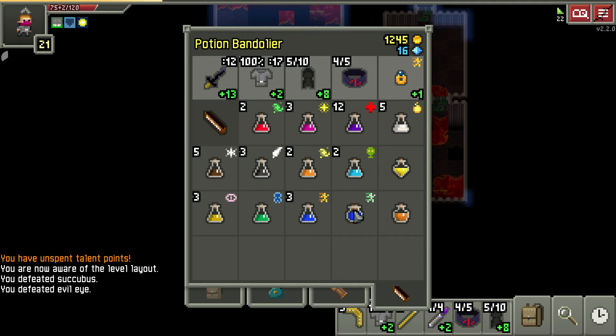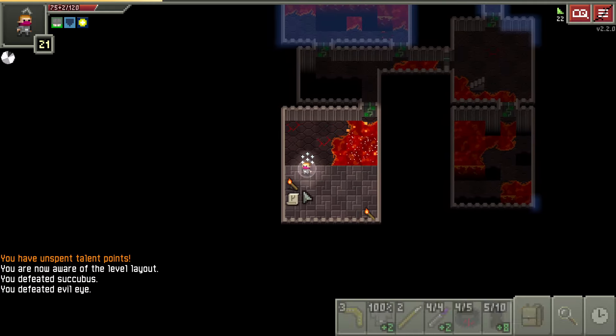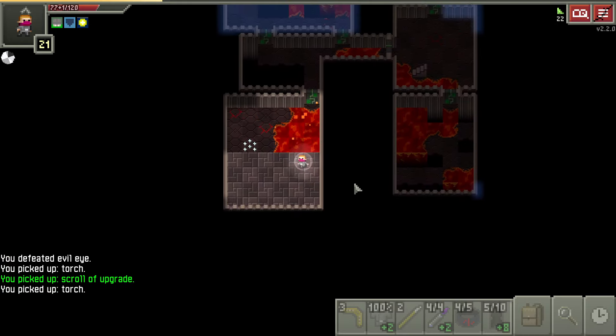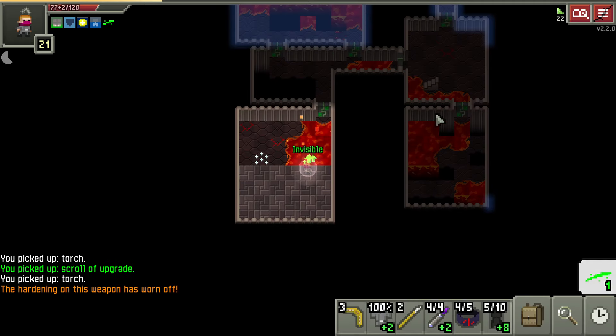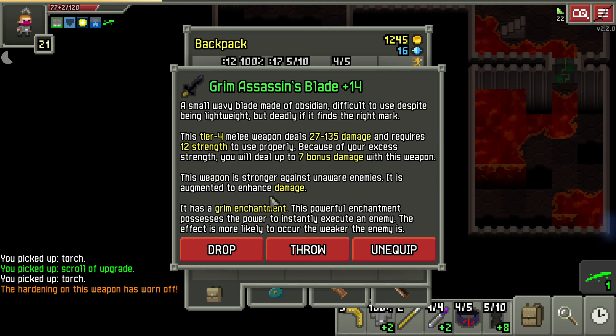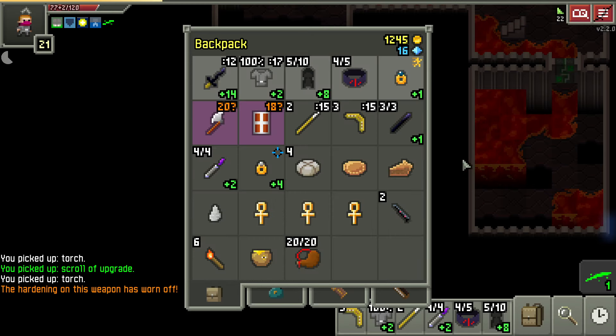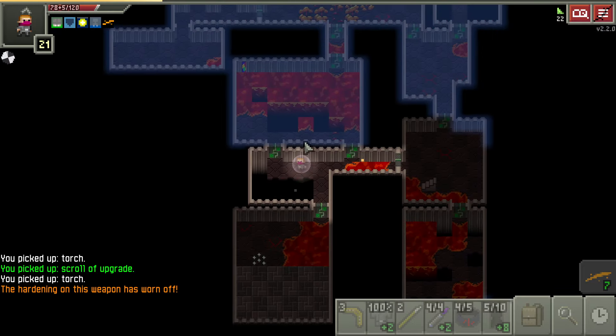We'll go ahead and find ourselves a frosty potion, throw it up here — bam — and loot up our goods. Upgrade scroll, wonderful. We're going to throw it on our sword... the hardening wore off. I could lose my grim if I put two more enchants. Maybe I'll just throw them on the Ring of Haste instead. We'll see.